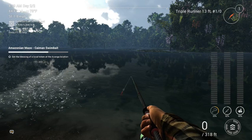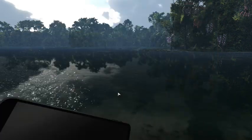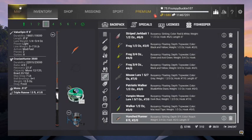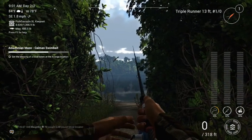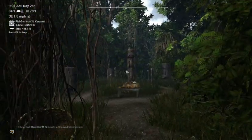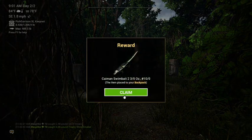What we're going to do now is pull out the map. We need to go up here — we're going to select this location and go fishing. Let's turn around and head towards the totem poles. There it is — Amazon Mays swim bait. We've got her. We'll claim that. Now we've got her in her backpack.